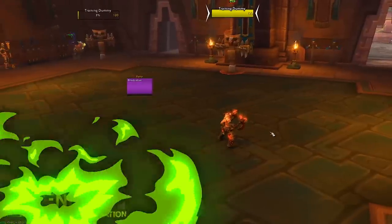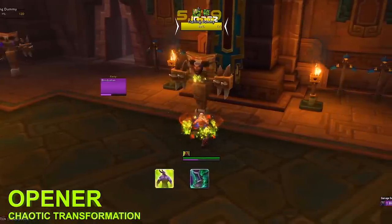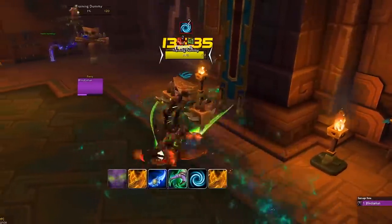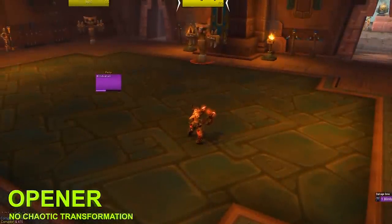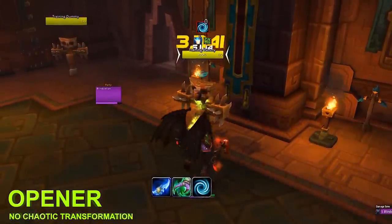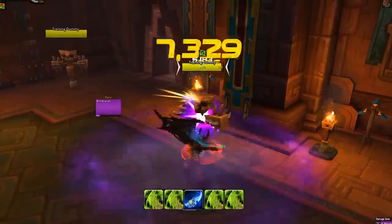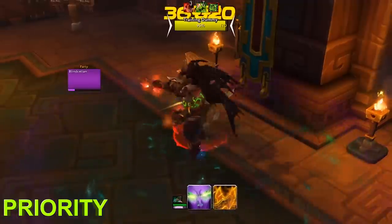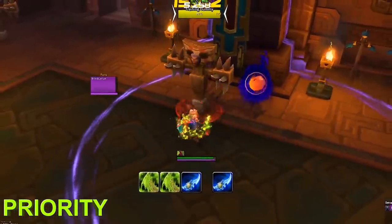If you have the Chaotic Transformation trait, your opener looks like this: pre-pot and use Immolation Aura 4–5 seconds before the pull, then Fel Rush in, Demon's Bite until you reach 30 Fury, Eye Beam, Death Sweep, Metamorphosis, Death Sweep again, and then Eye Beam again. Without Chaotic Transformation, you pre-pot and use Immolation Aura, then Metamorphosis directly toward the boss, Demon's Bite, Eye Beam, Death Sweep, Annihilation or Chaos Strike, then follow the priority. Regardless of opener, the priority is: Eye Beam first, Death Sweep or Blade Dance second, Immolation Aura third, Annihilation or Chaos Strike fourth, and fill with Demon's Bite.